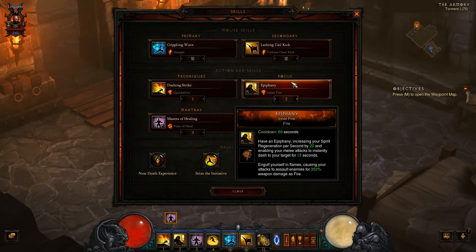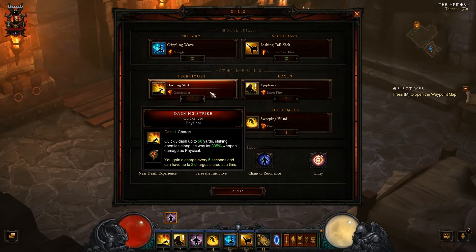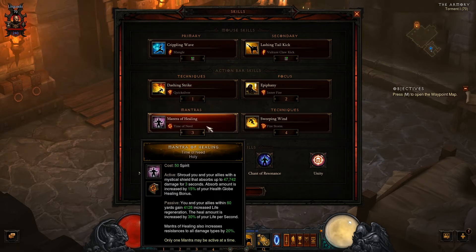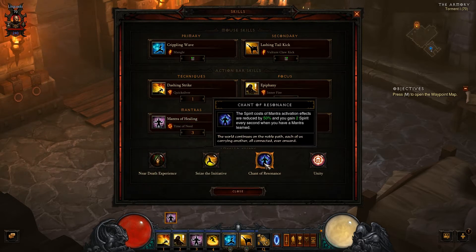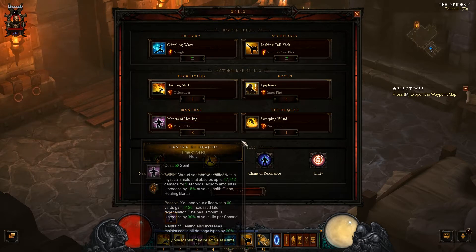I use Epiphany whenever I can, Sweeping Wind all the time, and Dashing Strike when I want to escape or cross walls generated by monsters or blizzards. The Mantra of Healing generates a bubble that absorbs damage, and I'm using it with the Chant of Resonance passive skill.